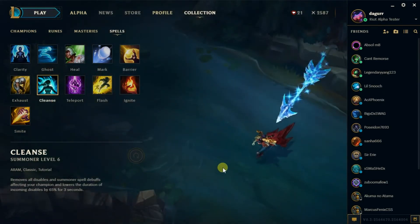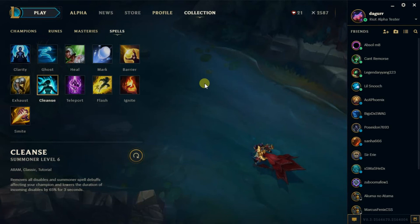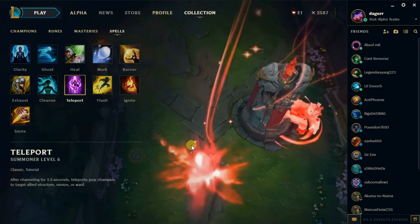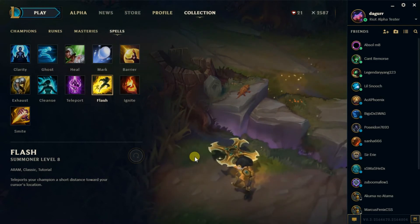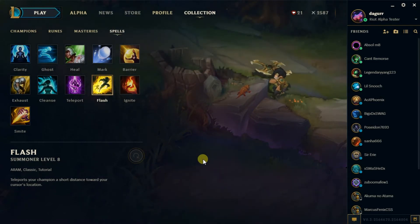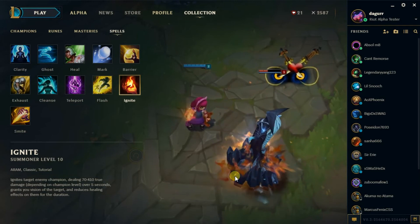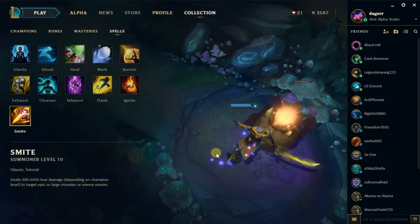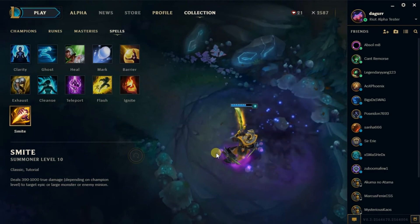All right, let's look at Cleanse — yes, this is awesome. This is probably one of the best things of the alpha right now. Let's look at TP — yeah, that's a good example of what it does. Let's see what they do for Flash — perfect, that is a perfect example of Flash. Ignite — pretty much, you can't see it coming. That looks pretty good. And Smite — perfect example right here too.